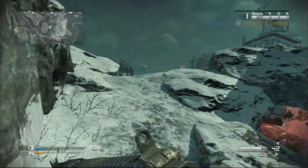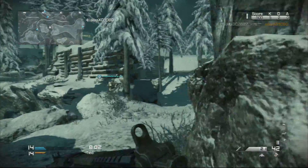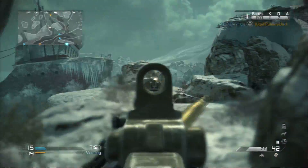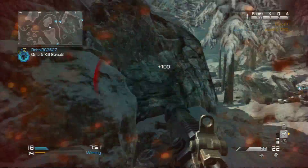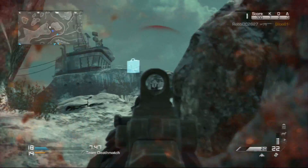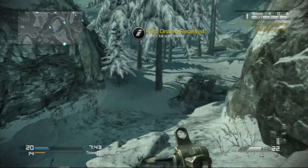There seems to be nobody over here and this is a major spawn. Oh god, they were all over here this way — that's what I was afraid of. We'll keep to this side. You get guard dogs now — I'll try and knife a guy and try to get my Maniac killstreak.